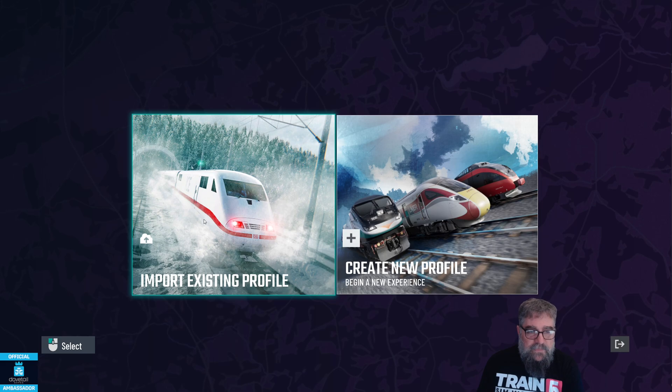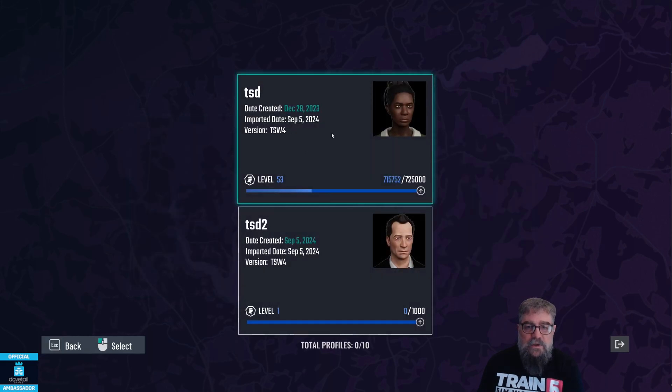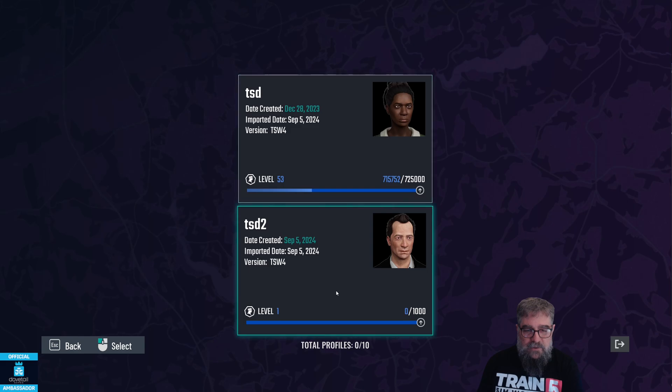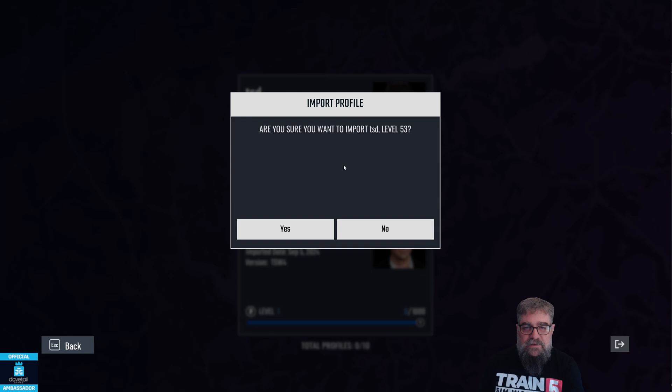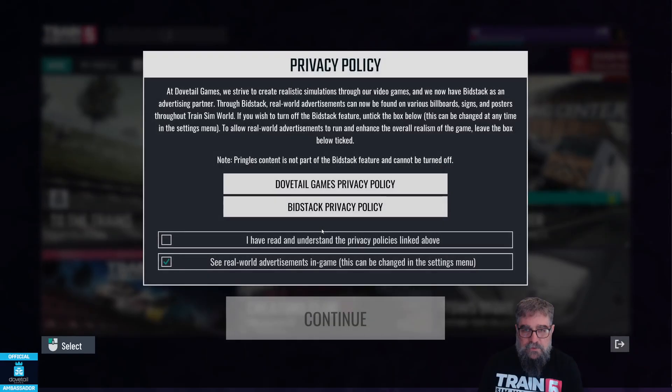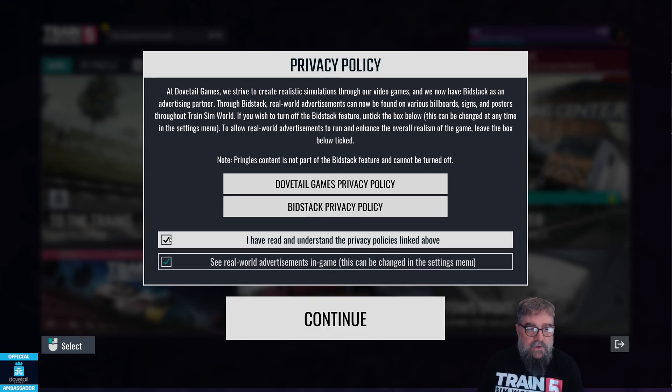I use the escape key there, and to import an existing profile we can see I've got two profiles from TSW4 — the one I was last playing on and one I made just for a demonstration. I'm going to import the one I was last actively playing on, so I clicked on it and I'm going to say yes.